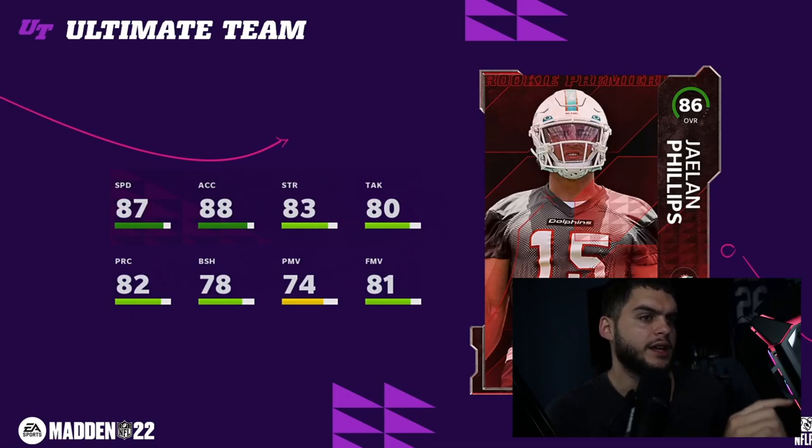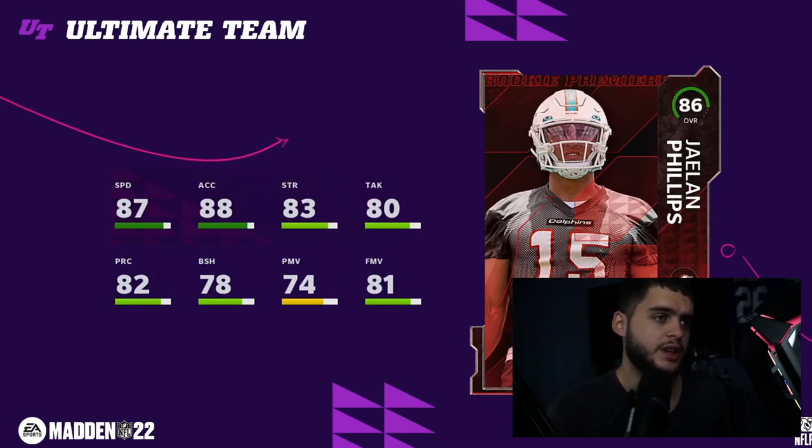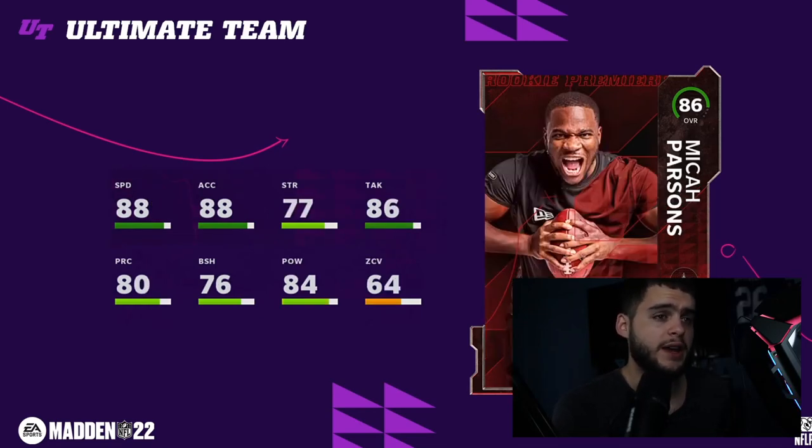Coming in at number seven is Jalen Phillips, outside linebacker for the Dolphins. He's actually not bad — super fast, but his block shedding and power move are not great, and his finesse move is decent. He's going to be a pretty good day-one outside linebacker. It's just that the other options are better. He's not horrible — you can pop him out into zone or man coverage and he's fast enough to play it, though his coverage ratings could be better.